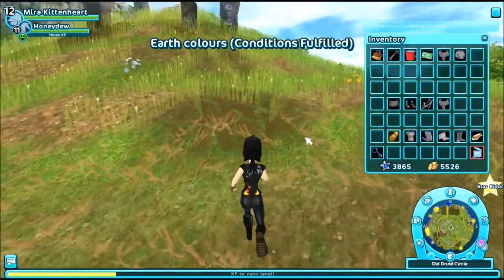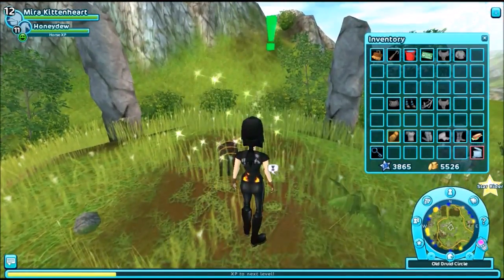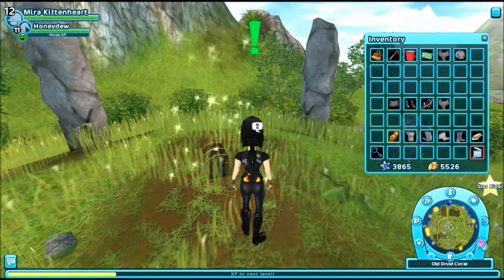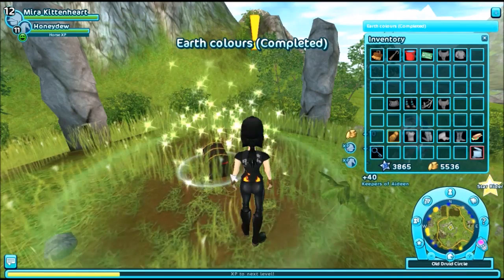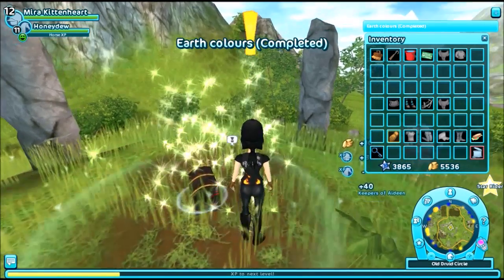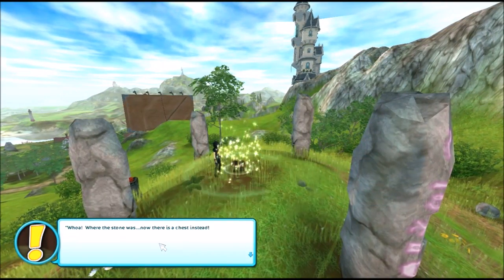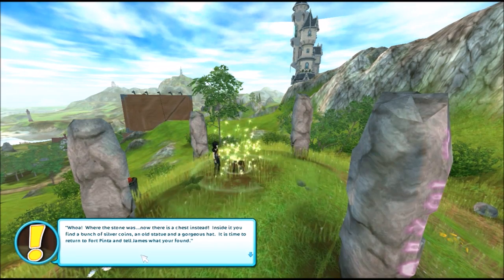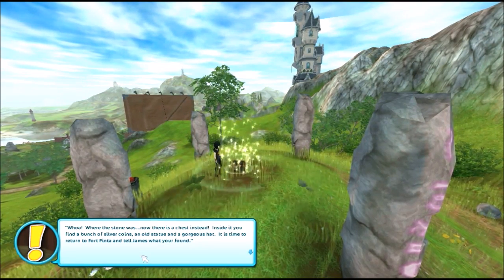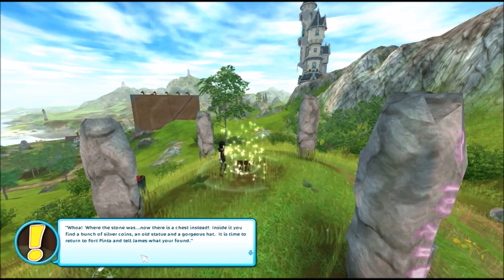Did something happen? Oh! Look at that — I did it! The stones are gone. Whoa — where the stone was, now there is a chest instead. Inside it you find a bunch of silver coins, an old statue, and a gorgeous hat. It is time to return to Fort Pinta and tell James what you found.